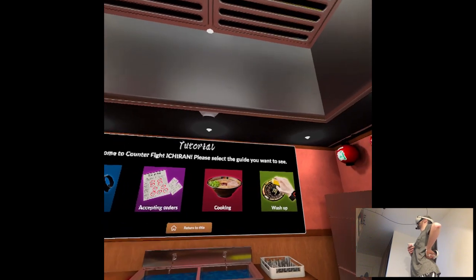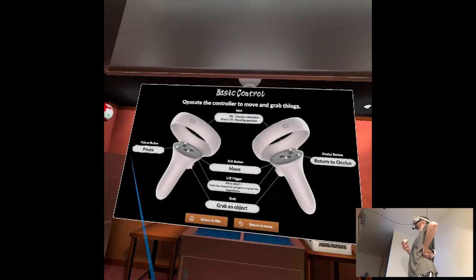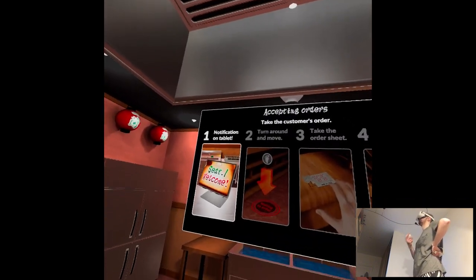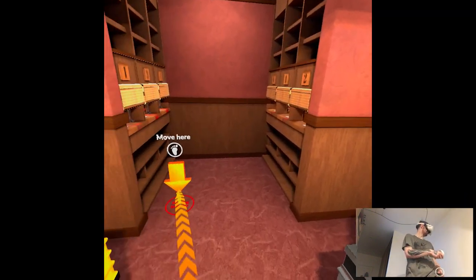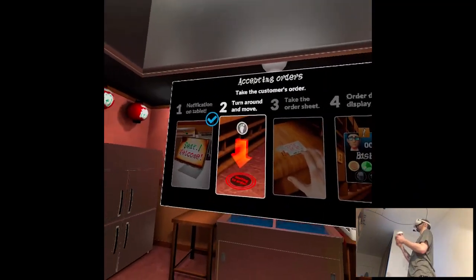Welcome to Counter Fight Etrend. Please take the guide you want to see. Lovely tutorial — accepting orders, notification on tablet. Holy shit, I'm getting a seizure just looking at this spot here. Move! You know that I don't have space, right? There's no locomotion? No way — I can't even play?